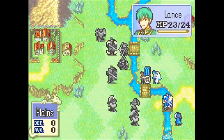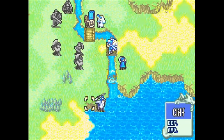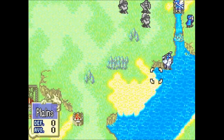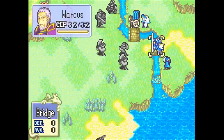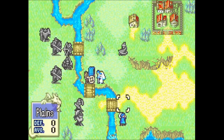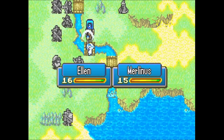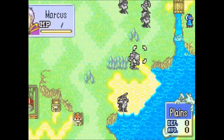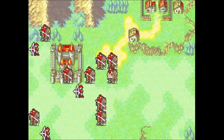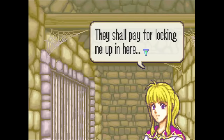The support conversations that build fast can create some interesting gameplay. Roy can build a C support with Marcus by standing next to him for 15 turns, so in the early game I enjoy the little minigame of trying to get Roy next to Marcus at the end of each turn for a helpful combat boost. For slower supports though, achieving them without grinding is less likely. If you do grind supports out, the bonuses are pretty meaningful — getting extra damage and hit rate is awesome in a game where enemies can be bulky and hit rates can be shaky.